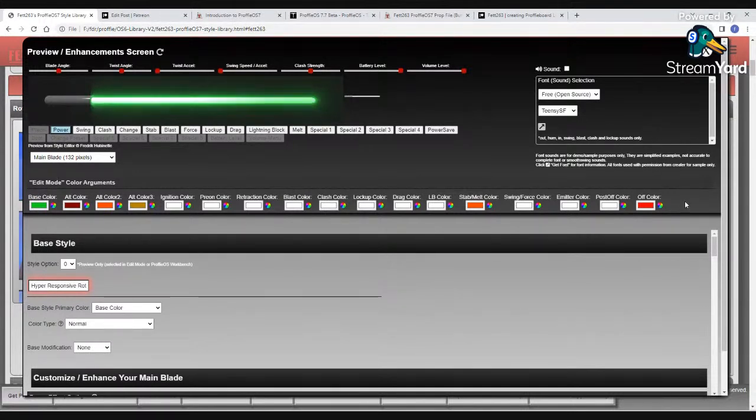Hopefully you can see the screen well enough — you may want to enlarge it. One of the new things is that all the edit mode arguments are going to be available at the top. In the OS6 library, arguments were pre-assigned to each effect — your base style had the base color and alt color, your prion had a prion color, your blast had a blast color. For those who wanted more flexibility, there wasn't an easy way without manually editing styles. Now in the OS7 library, you'll actually be able to choose whether or not you use edit mode colors and where they get applied.